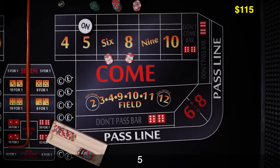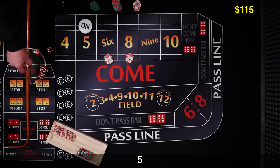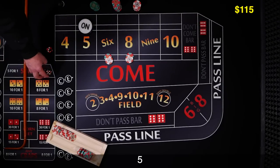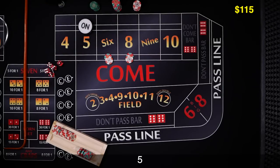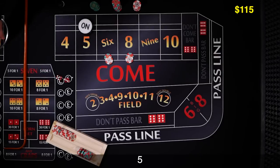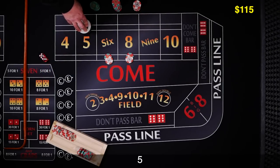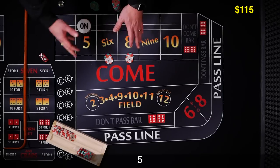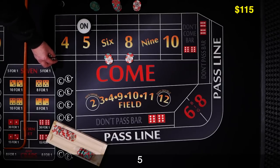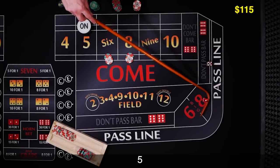Lost my dice there — flew backwards out of my hand. Can happen from time to time. Anyway, we have a point of 5 and we've just placed the numbers. Let's see a 6 or 8. There's a 6 — perfect. That's going to pay $7. This is a new shooter, so we're going to treat each shooter as an individual play. First time, we're just going to rack it.